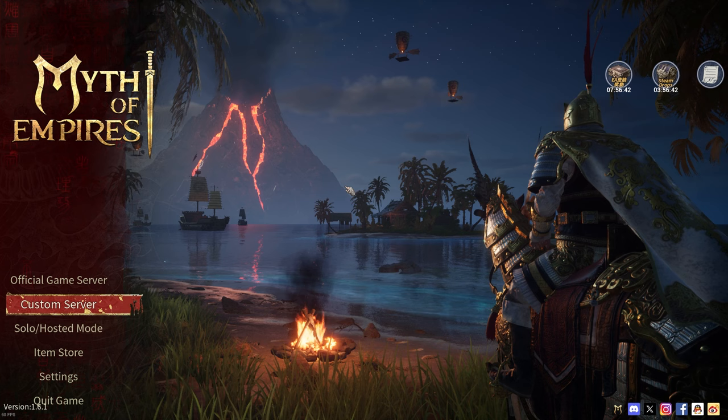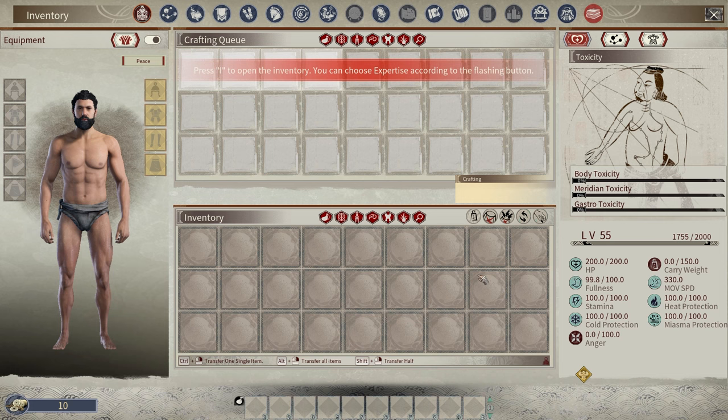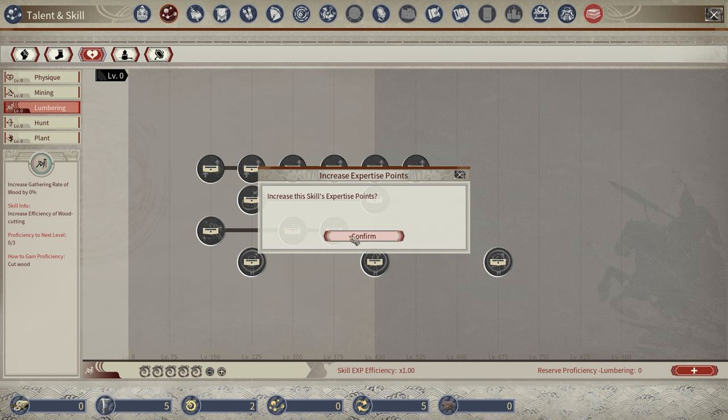I'll be playing this on my Sunday stream at 6 p.m. Central Time. And here we are in game. Let's press I to open my inventory and choose expertise according to the flashing button. Expertise are kind of like your talents and skills, and I believe the one we're looking for is lumbering — it's right down here. I'll put a point down here. These things help you get experience faster for the perks and everything. Skill experience efficiency 1.43.